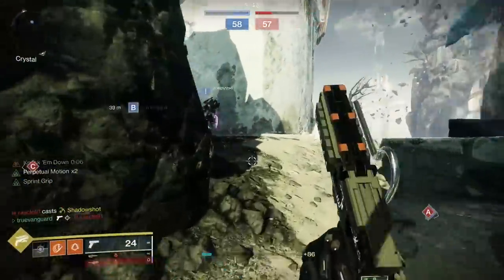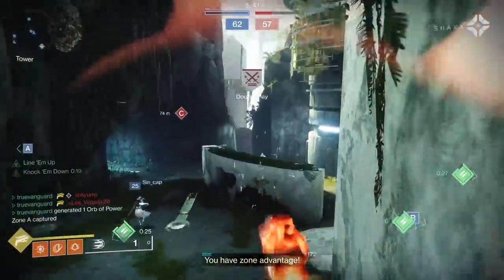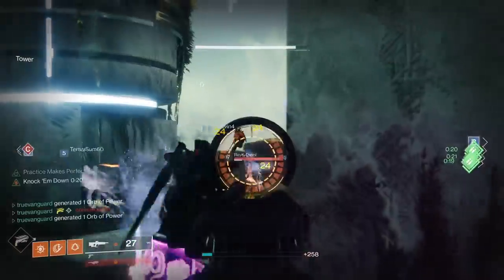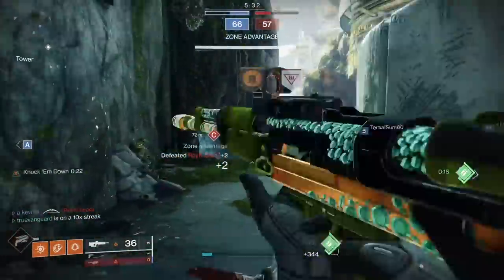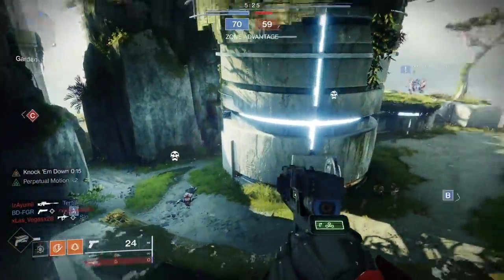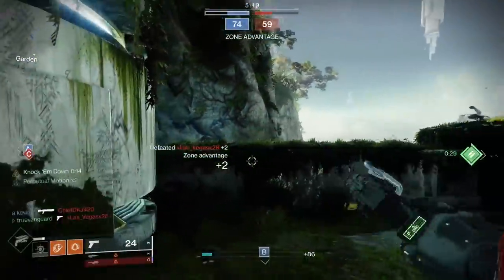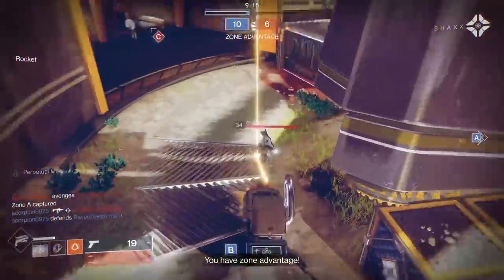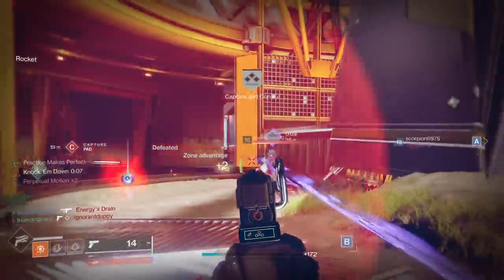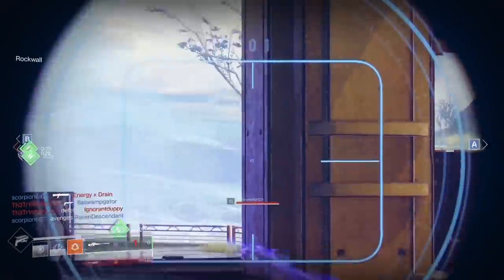Doing that three times gives you the pattern so you can craft the gun. You need to know where the gun drops — as of when I'm doing this commentary, the best way to get the sniper rifle is from Wellspring, the public activity in the Throne World. Check Wellspring daily since the drop resets each day. It only took me four runs on the base version of Wellspring to get one to drop — roughly an hour's investment.